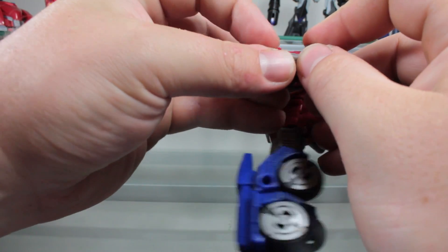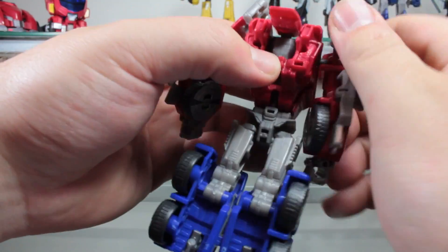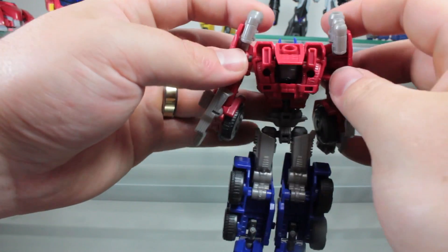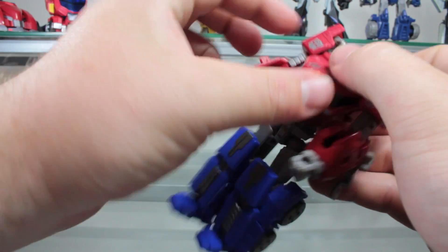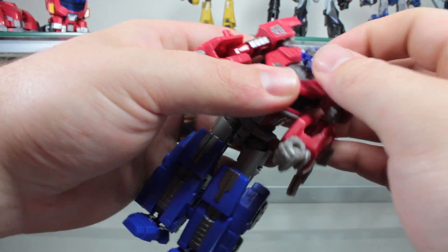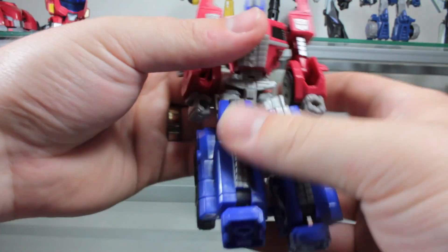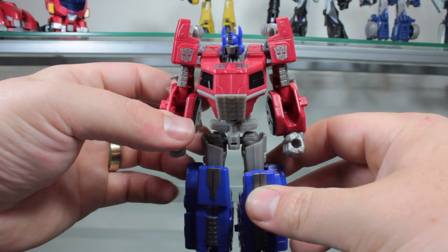Take these pieces here and fold them around like that. Then bring down the exhaust ports so they're facing his back. And there you have Prime in robot mode.